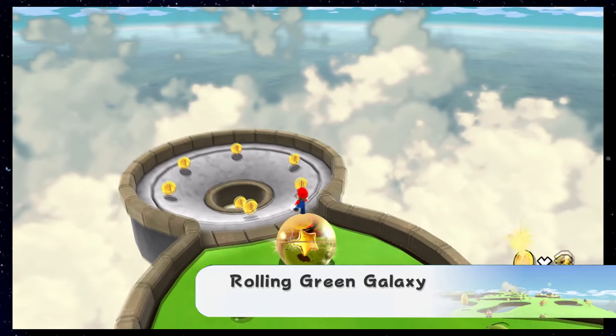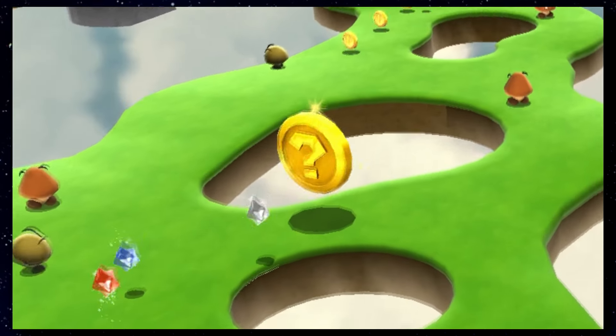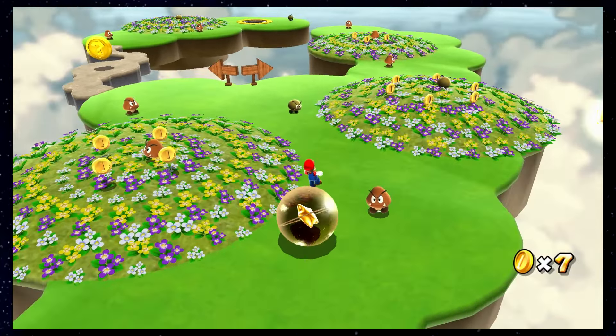Rolling Green Galaxy is next, and you can avoid every Star Bit on the way. Just make sure not to touch those big yellow coins, as they do make Star Bits appear. Never trust a coin.